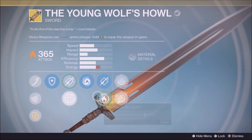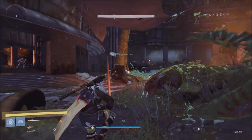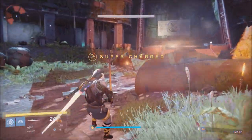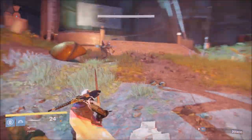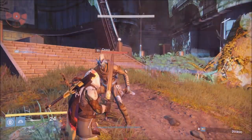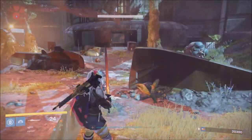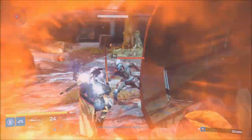For this glitch, what you want to do is have your ammo clicked on the bottom tiers — as you can see on screen, I do it three times. Then when you die, switch it to the top tiers on your sword, and when you respawn you'll notice that you have more ammo.